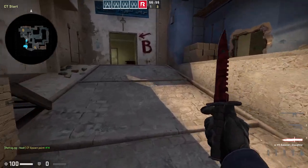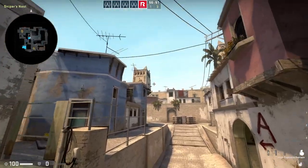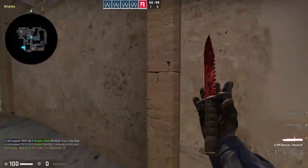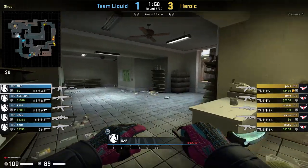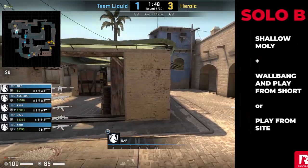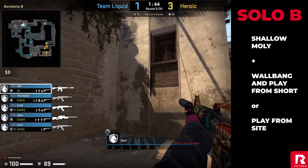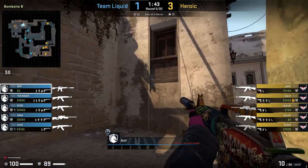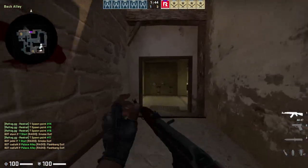There are going to be times where your team might want to make a play towards the A site or middle, and this can often leave you as the solo player towards B site. First off, NAF is just going to throw a shallow Molotov — the same one shown earlier — and afterwards he gets tucked behind this pillar and wall bangs the bottom left of this wooden panel. This is a really cool wall bang that can catch out Ts as they try to get into the kitchen.